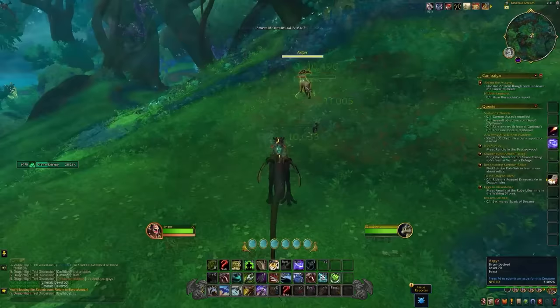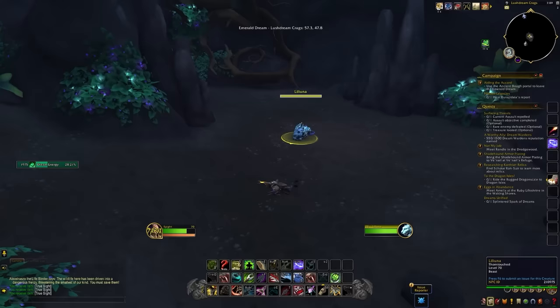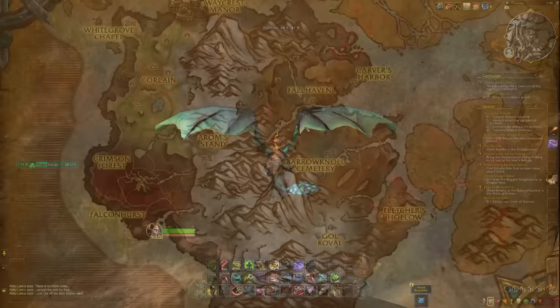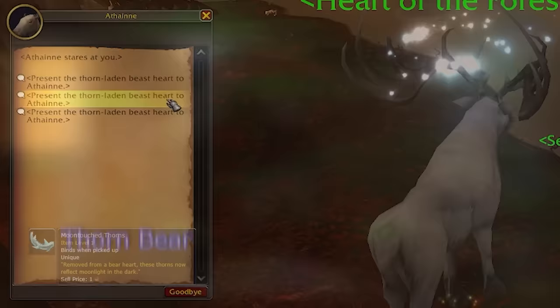Once you've gotten the heart you're after — or if you want to wait until you have one of each type, that's fine too, since they're different unique items and you can hold one of each Thorn-Laden Heart in your inventory — head over to Drustvar. There you'll find a stag called Athane. Speak to them and click through the dialogue. If you've got multiple hearts there will be multiple dialogue lines, and once done you'll receive an item called the Moon-Touched Thorns.